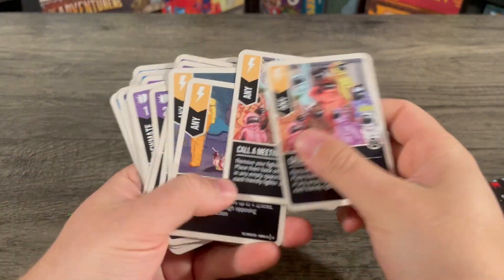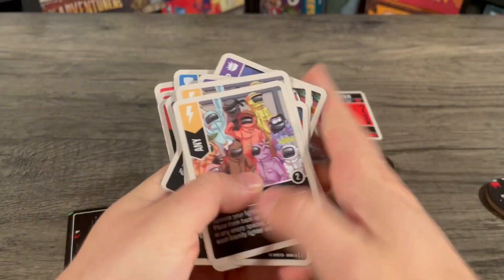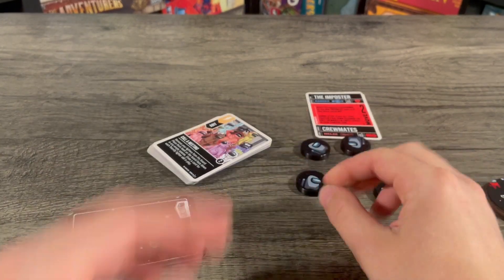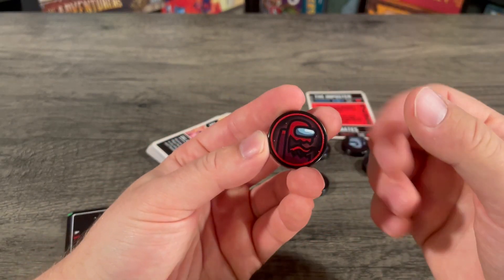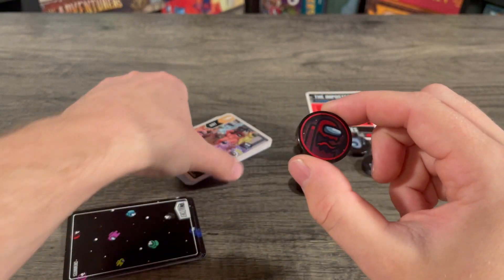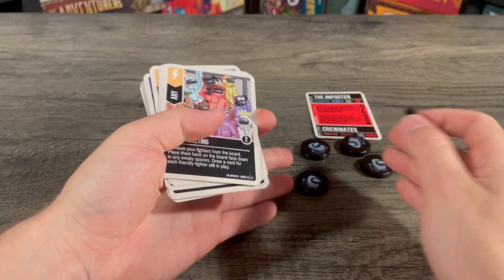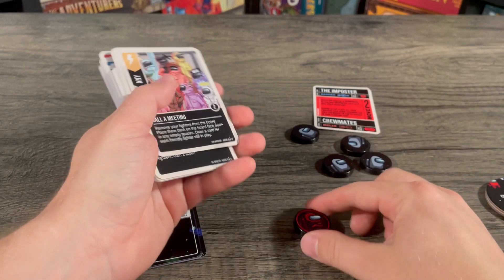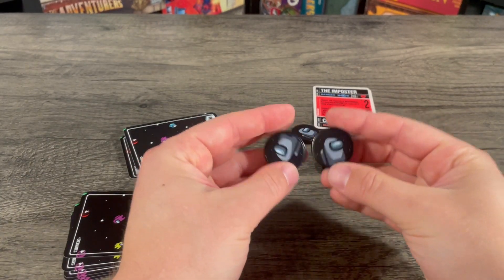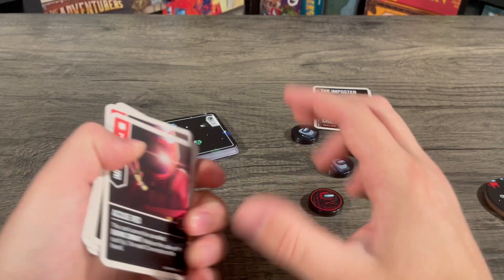Besides the schemes and the defense ennie — Deflect Suspicion — everything else is crewmate only. So you really don't want to reveal the imposter too early, because you take away all of the cards he can use. You can still use them with your sidekicks, but they are really easy to ping off. Medusa can just ping one off every turn and then attack them. So you kind of want to keep them hidden until it's the right moment.